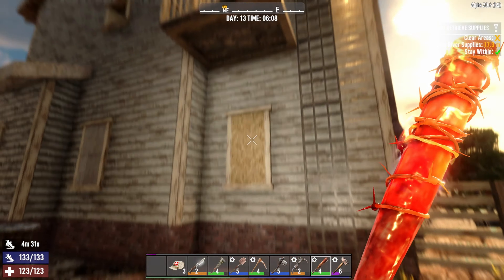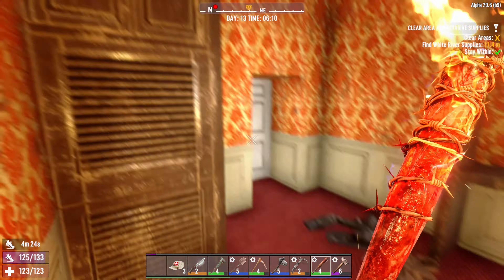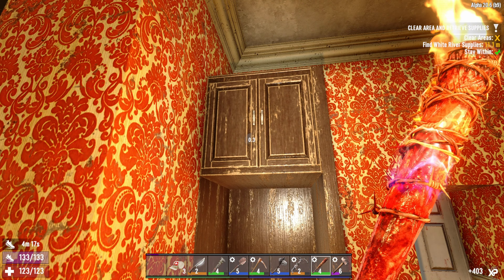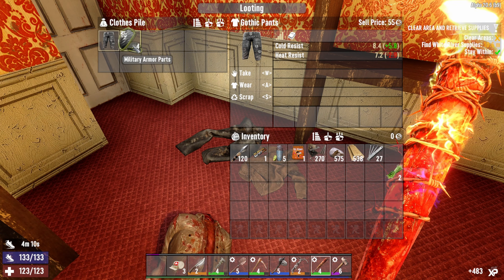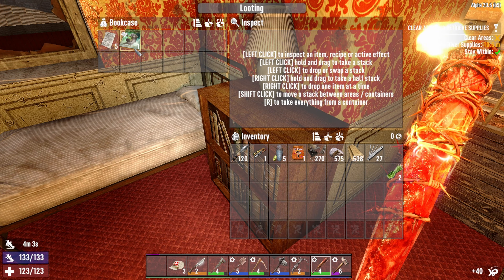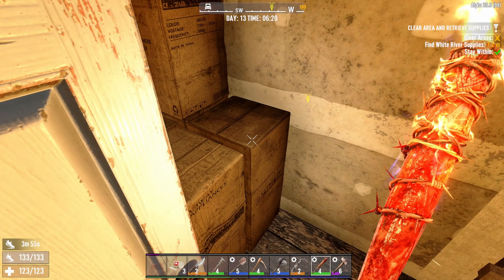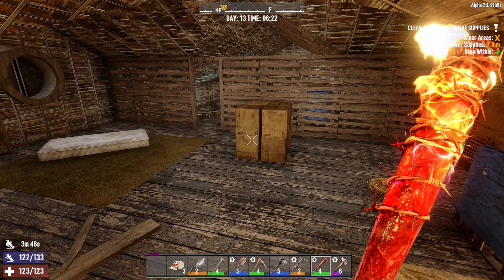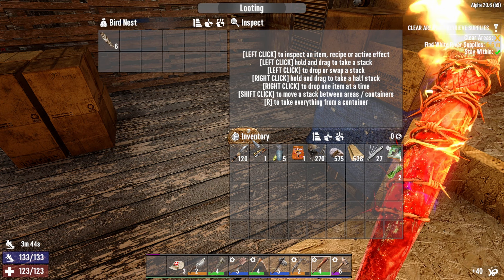Let's get this job started. Looks like we're starting here in the window - anyone in here? He's dead. One rotten flesh - no thanks. BDU pants, not sure if we need that. Check the bookshelf - a book we already read, we'll take it and sell it later otherwise. Looks like we're going up. I don't know this house. See if we can get some eggs.